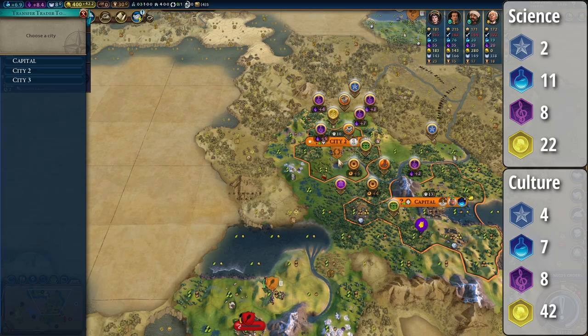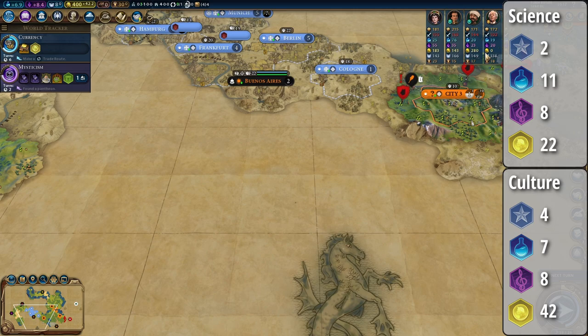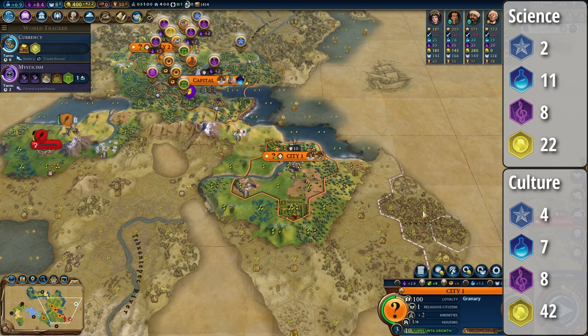The culture playthrough had four cities that produced 7 science, 8 culture, and 42 gold per turn. On turn 64, the culture playthrough finished the first district — a campus actually — so I could get the inspiration for State Workforce. And on turn 80, the first theater square was finished. On turn 89, the culture playthrough entered the normal age.